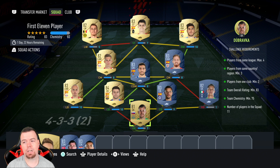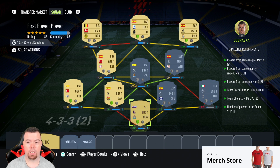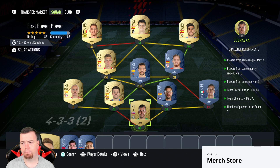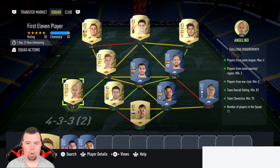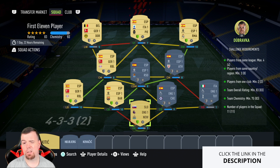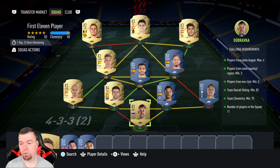Requirements: you can only have four players from the same league maximum — as you can see I've got four players from the Spanish Liga. Players from the same nationality minimum of three — I've got eight from Spanish. Players from one club minimum of two — I've got two from RB Leipzig. Team rating of 83, and team chemistry at 75 — we're sitting on 78.